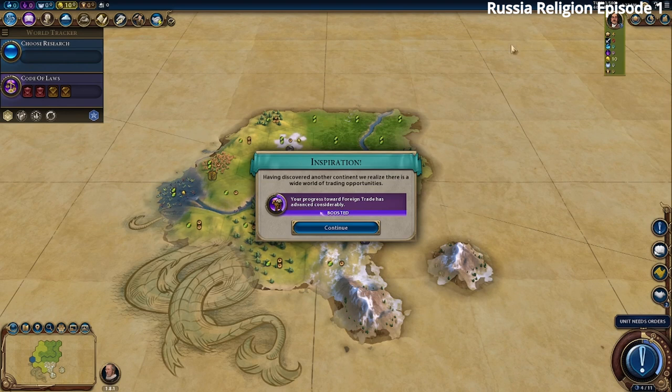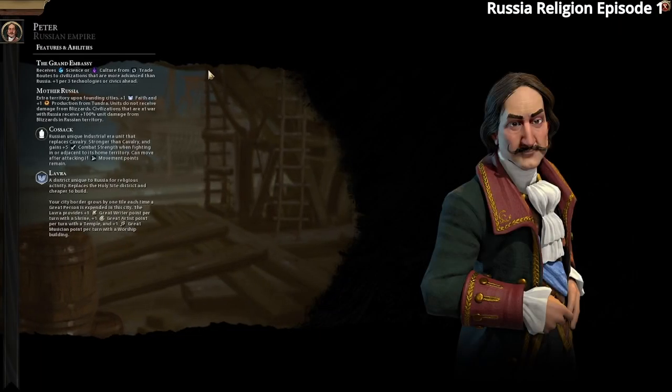We want to become friends with some of the faith and culture city states. Russia is a really good civ if you're starting out in Civ 6 — I think it's the best one for beginners. They receive some science or culture from trade routes to civilizations more advanced than they are, which is very good in the early game, especially on higher levels.